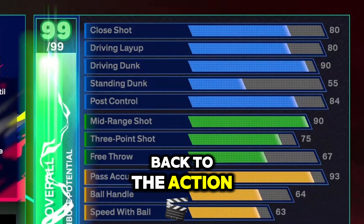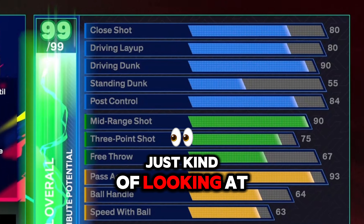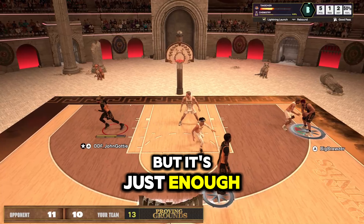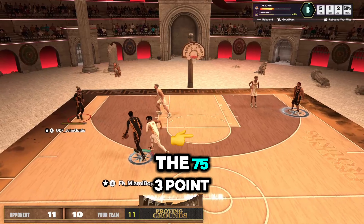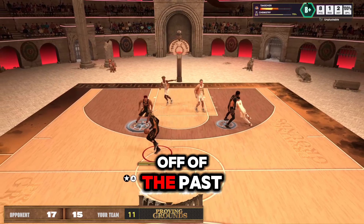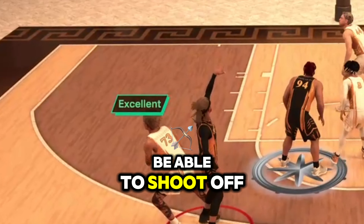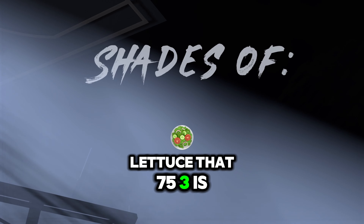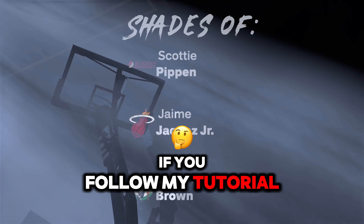Back to the action. At first sight, just looking at these attributes, you feel like it's too much, but it's just enough. Next, the 75 three-point rating. You'll also be able to catch and shoot off of the pass, and then you'll also be able to shoot off the dribble. That 75 three is just enough.